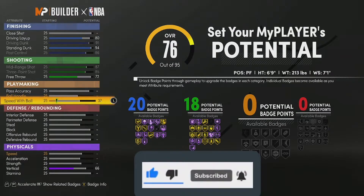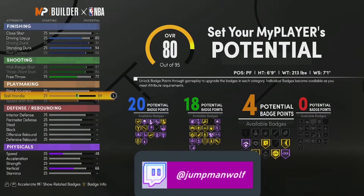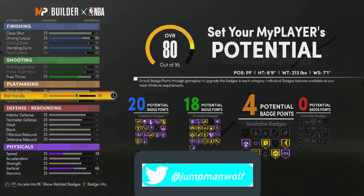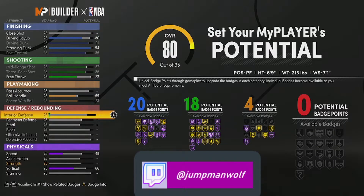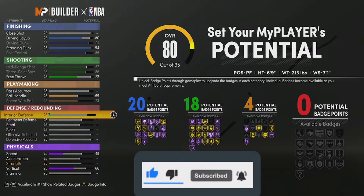Where we're going to be lacking is playmaking, but you're going to take your speed with ball all the way up and then your ball handle to 69 — that way you can get Quick First Step on gold, which gives you four badges. If you have a primary ball handler, which most bigs do, you're going to be straight. Your job is going to be to get boards, do a post hook or a post fade, and put it back in the basket.